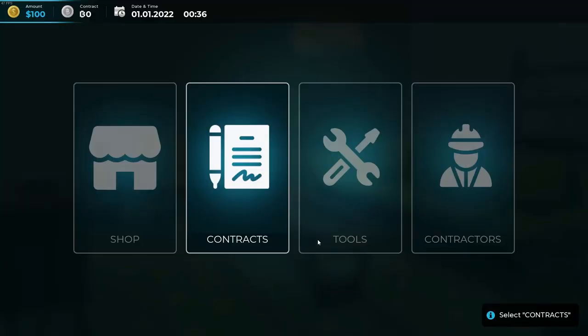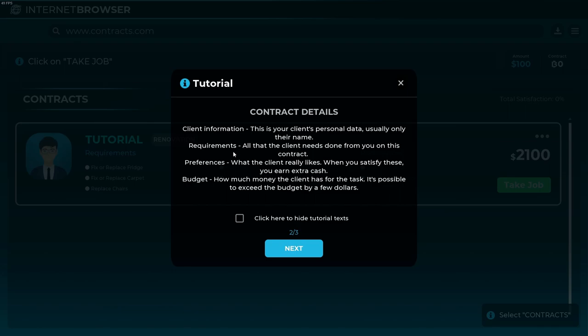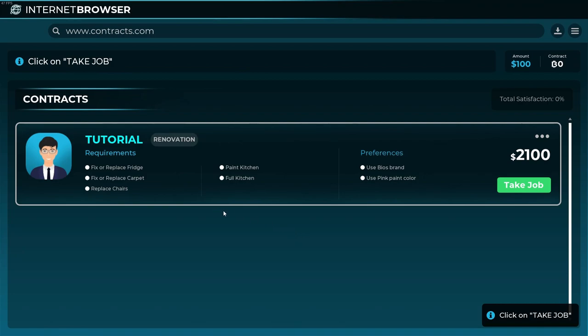Contract browser — client information, requirements, preferences, and budget. This game does something different: you get some House Flipper or Electrician Simulator vibes. We do many mini-games for each task, but one key difference is you have a budget you can go over. We have options to repair things — if you don't repair it correctly you can destroy it, and then there's another option to fix the destroyed part. We also have client satisfaction.